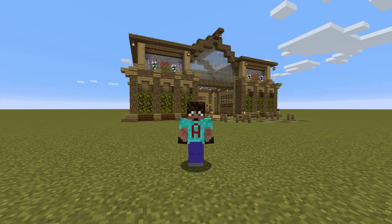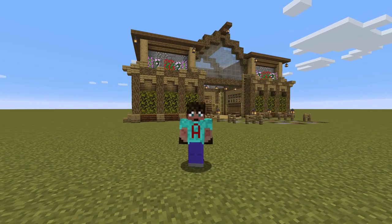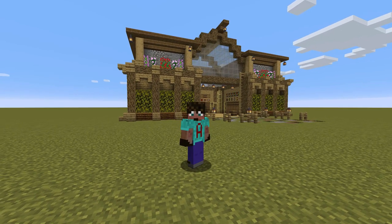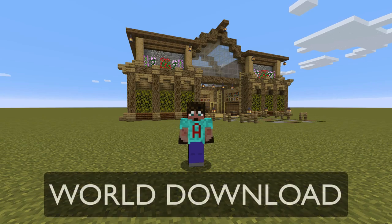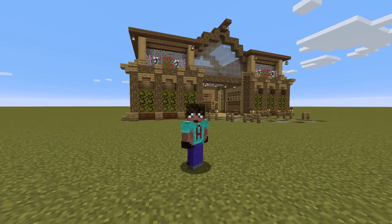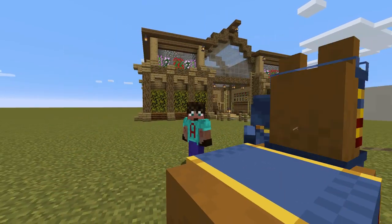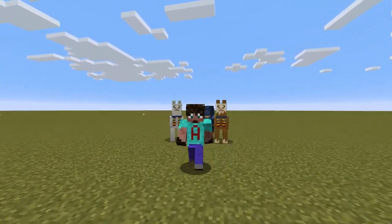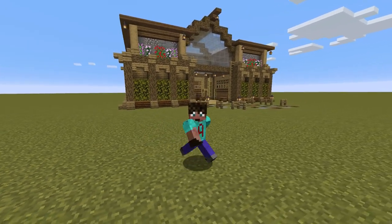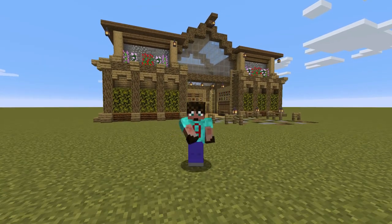Behind me I've got the item sorter within a building that I've done, and I'll show you how to do the building as well as the item sorter. The first half of this tutorial is the item sorter; the second half is making the build. If all you need is the item sorter, then just watch that bit — that's entirely up to you. There is a world download in the description below so you can come in and have a look around. Inside there is everything you would need to live, so you can actually make this your base — it is like a wine cellar item sorter base. Shall we get on with it? Yes, I think we shall.